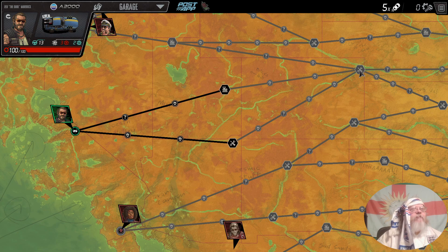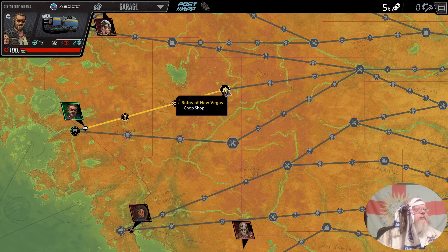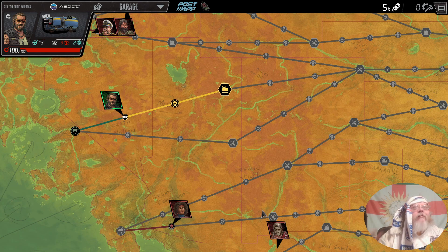Let's go for a San Francisco crater. I think we're okay going this way to the First Fix Station, so we're heading for Ruins of New Vegas. We can probably stop by a roadblock to intimidate fellas in suits — they've been sent by the IRS to collect taxes. We've got nothing to do, we've got to gamble it. Nothing happened — we ain't got none anyway, so it doesn't matter.